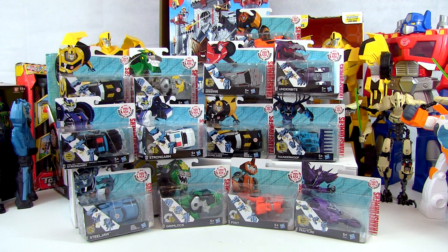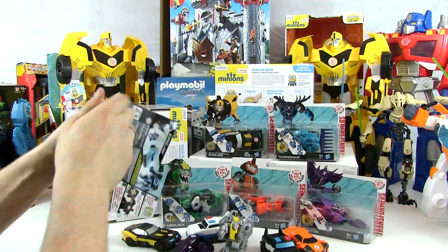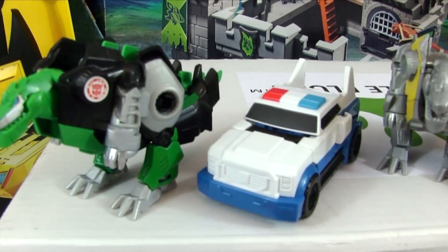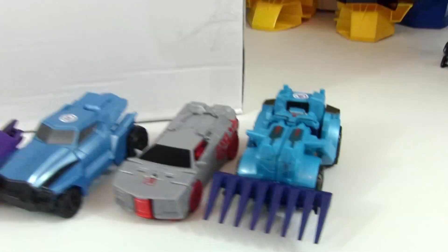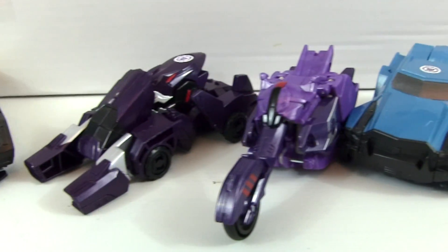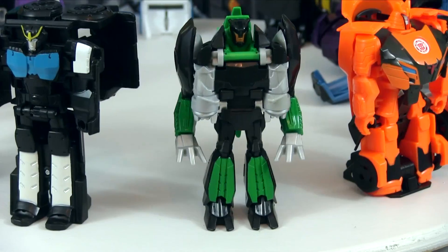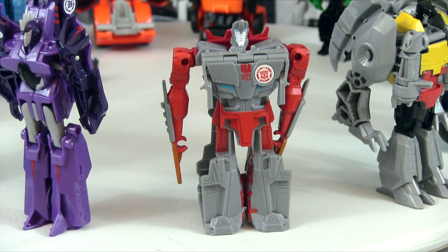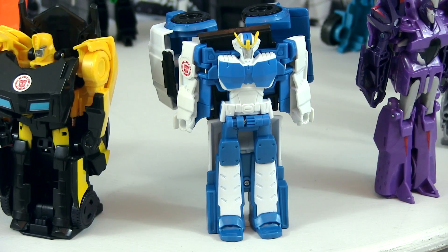We're just going to open these all up right now, see how they transform and scan into the game. There are our 12 Transformers Robots in Disguise One-Step Changers. Let's have a better look at them and then do all the transformations. In robot mode we've got Underbite, Steel Jaw, Fix It, Drift, Grimlock, patrol mode Strong Arm, Thunder Hoof, gold armor Grimlock, ninja mode Sideswipe, Fracture, Strong Arm, and Night Ops Bumblebee.